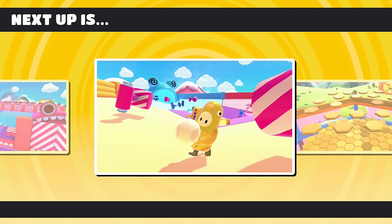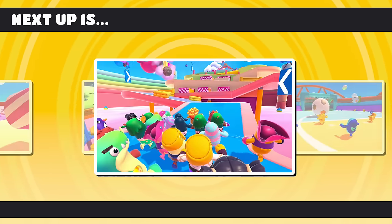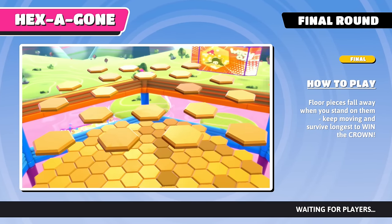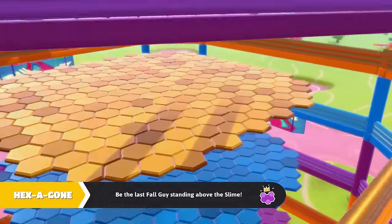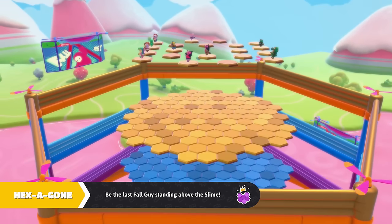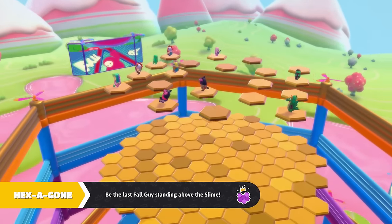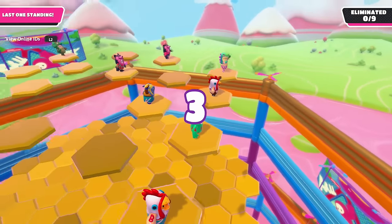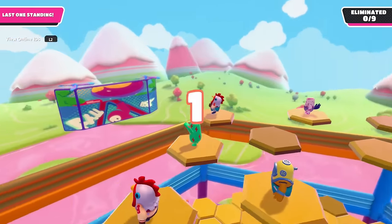Next up is Hex-a-Gone — floor pieces fall away when you stand on them. Keep moving and survive to be the last Fall Guy standing above the slime. This reminds me of those Minecraft mini games. Look at the view up here — I love this area.